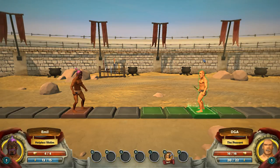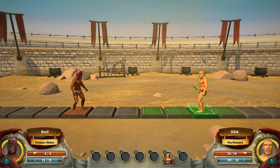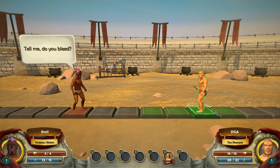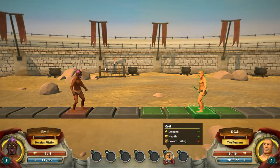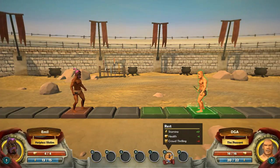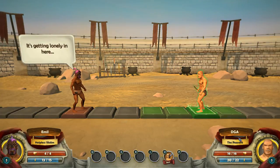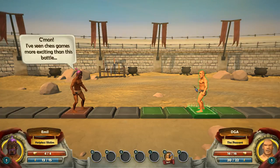Now I'm playing the first level after the tutorial. There's no crowd as far as I can tell. On your turn, you can move — I can choose one of these green spaces. I'm the one on the right, by the way. I can choose one of these spaces, I can rest and I'll regain stamina and health, but you lose crowd thrilling if you do that. I don't think I have any other weapons besides a stick.